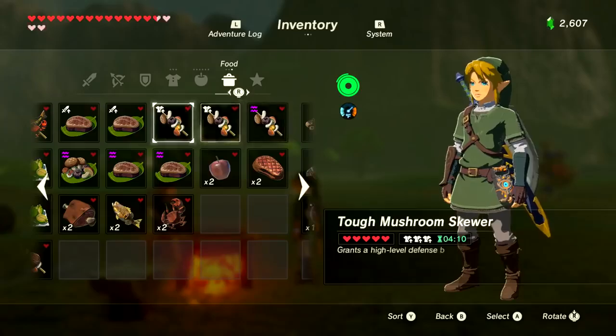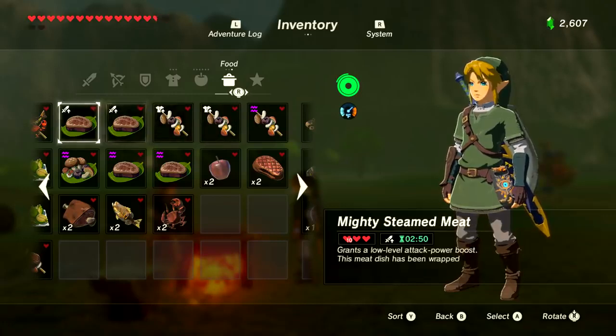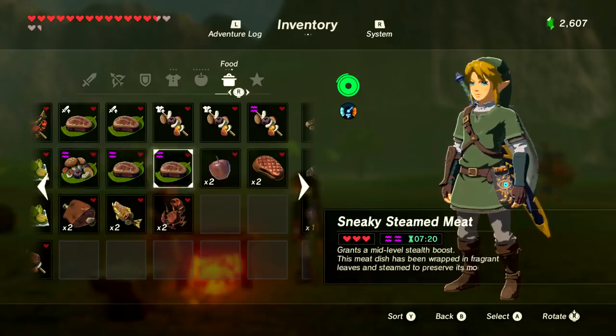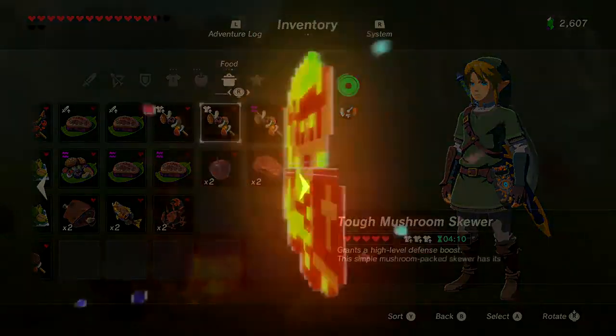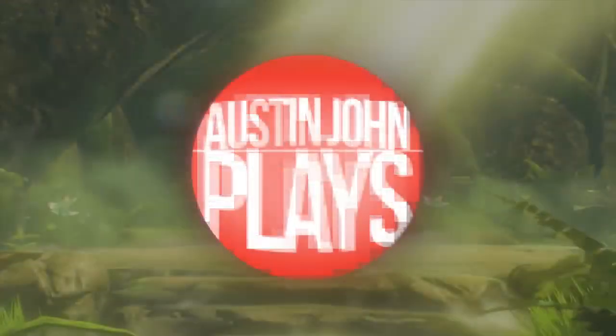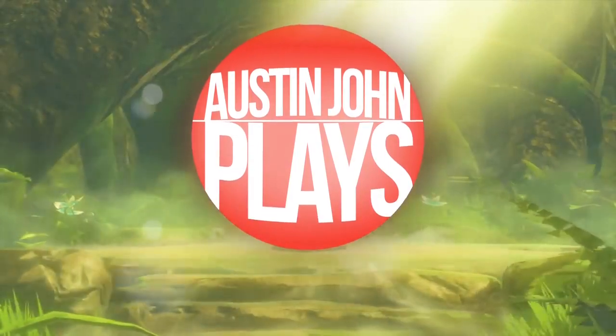So there you have it — your official Austin John Plays cooking guide strategy for Legend of Zelda: Breath of the Wild. Until I started writing this I was just cooking stuff aimlessly. If you want a guide on elixirs, let me know in the comments — I didn't think it was necessary since I sold all my monster parts for the Dark Link armor. Let's see if we can get this video to 5,000 likes. If you're new to the channel, subscribe and turn on notifications. Till next time, Austin John out.